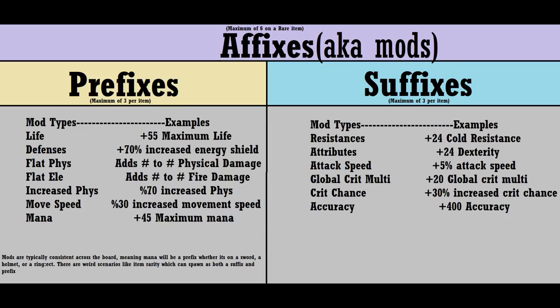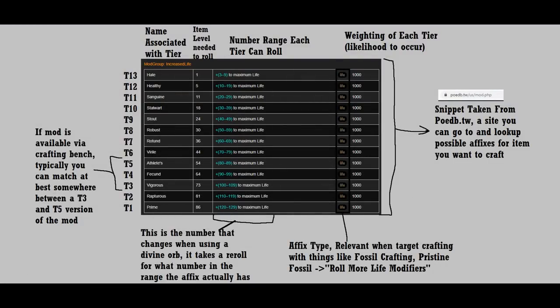Next we need to understand how affixes work in Path of Exile. Each affix comes with various tiers — the higher the tier, the higher the number. A T1 life roll on the body armor gives you 120 more life than the T13 roll, which can only give you three to nine life. Each tier has a required item level in order to roll that specific tier, which means the best versions of each mod are locked behind high item level items. Items have their item level chosen by the monster level they were dropped from, so item level 86 items are only dropped by the highest level content in the game. This is important to consider when crafting — you want to craft on an item with a high enough item level to get the specific mods you want.